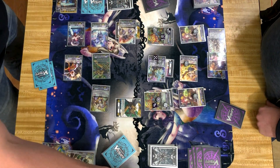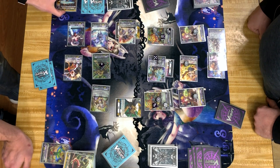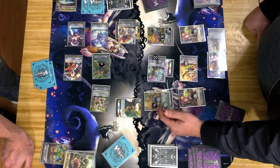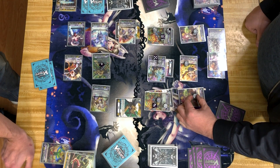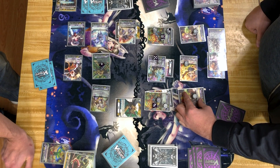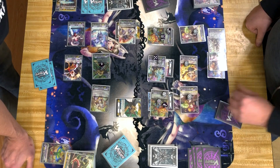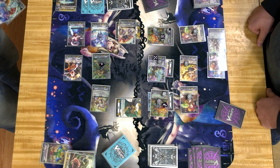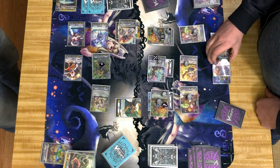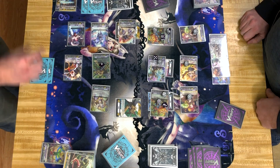Three more heal triggers in deck. 10, 20, 30, 35, 38, 48, 56 — vanguard. 56! Can I even attempt to guard it? 56. I can't even attempt to guard it.